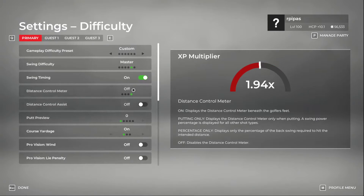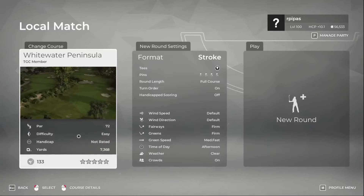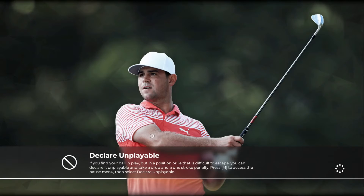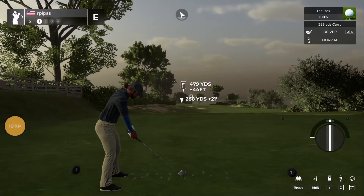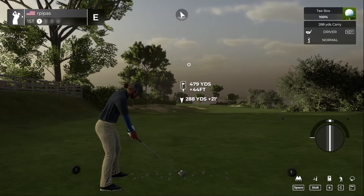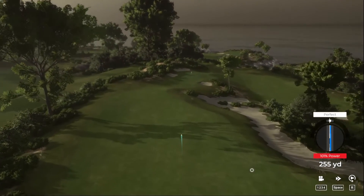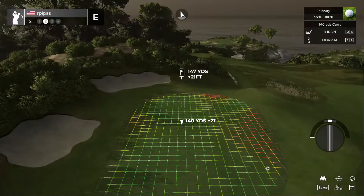We're doing TGC settings with distance control and distance assist off, meter only, with the master swing. We changed the driver — we were hitting the TGC zero sum driver that carried like 293 yards. We switched to a TaylorMade driver that sacrifices a little distance but after recalibrating at the driving range it seems a lot more consistent with hitting the fairway. This one only carries 290 or 288 — it's a 10.5 degree. The swing plane is more forgiving and we calibrated the tempo on the driving range at 145. All other clubs are the same.